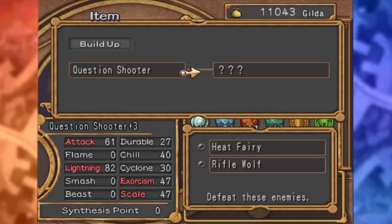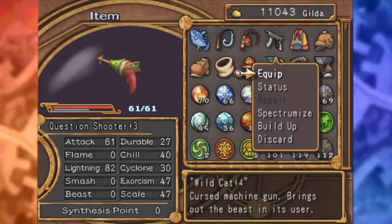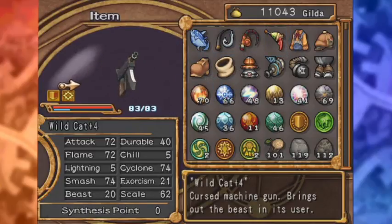So we've got plenty of time to build these up. And here's the wildcat. This was the bell trigger, then it got evolved into the star breaker, and then I evolved it into this — the wildcat plus four, a cursed machine gun that brings out the beast in its user. It's got indestructible and critical hit. Indestructible means its durability will last a lot longer, and since this is a gatling gun, it needs it. It also has the ability to crit a lot.